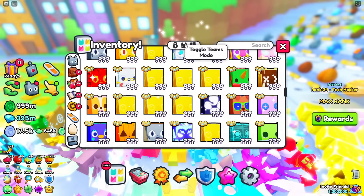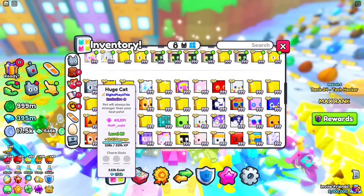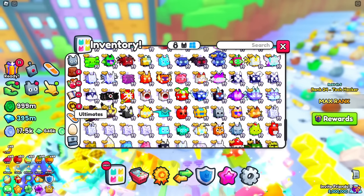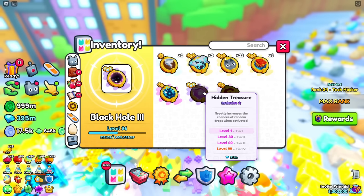This guy has a lot of huges — at least over 100 huge pets. He has a huge neon twilight wolf which is increasing in value pretty fast. There's also a huge cat serial 3591. Looking at the ultimates, he has two new ultimates. I assume it's his pet surge because he has 22 of them, but he doesn't have the hidden treasure ultimate which kind of sucks.